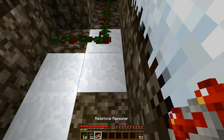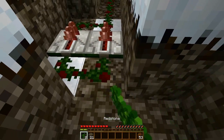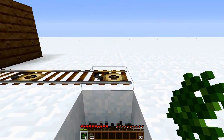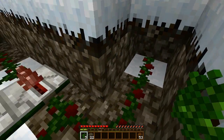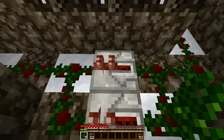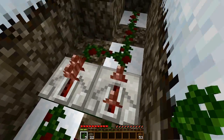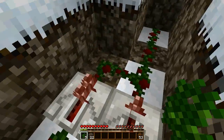Now place 2 redstone repeaters going into the redstone like that, then 2 redstone dust there and then 2 here. Then dig out the block under the block that the detector rail is on and put a piece of redstone under there. Come back to the repeaters and flick the right one 2 times so it is on a 3 tick delay. This just makes the signal hold for longer instead of just a quick pulse.